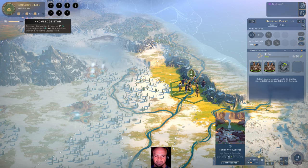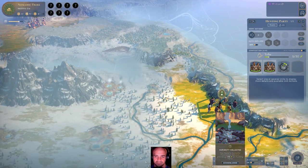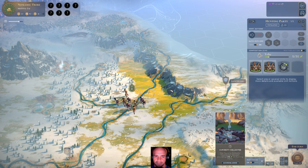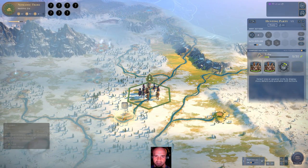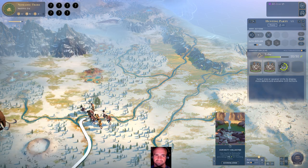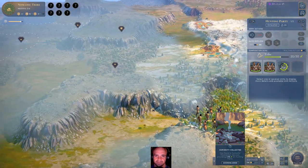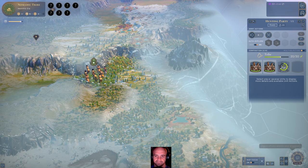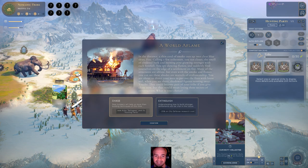We need four more science. Looks like we're about to gain another person here — that might make us gain the Population Star. But no one else is advanced, so we're okay. Urgent Affairs — a World of Flames, so we're going to gain another one.